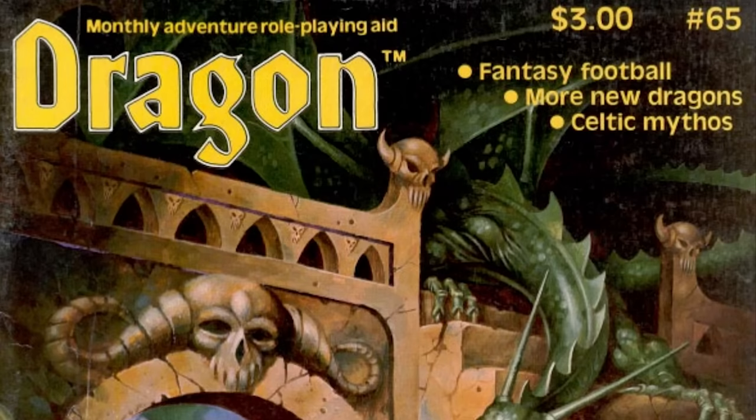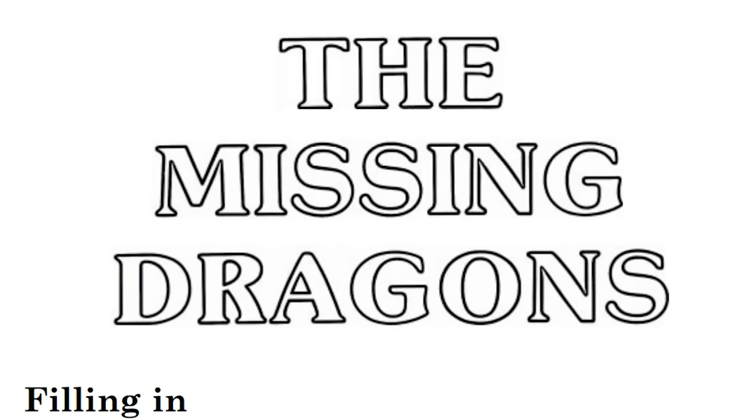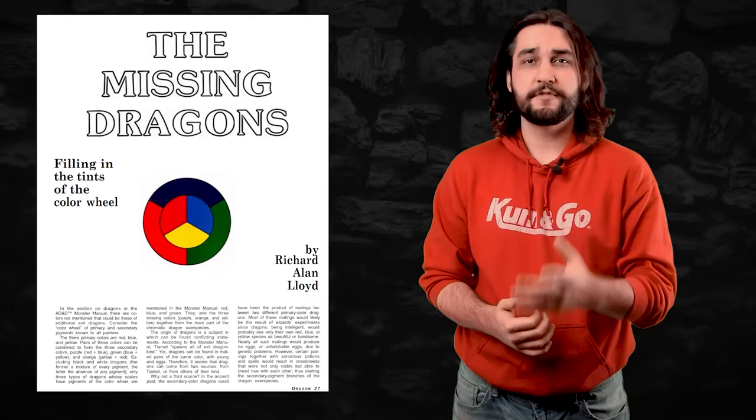Yellow dragons made their first and only appearance back in Dragon Magazine issue number 65 in September of 1982. A gentleman by the name of Richard Alan Lloyd was responsible for their creation via an article entitled "The Missing Dragons: Filling in the Tints of the Color Wheel." This was a fascinating article that asked one pretty simple question: if we have red, blue, green, black, and white dragons, why don't we have dragons of any other colors?